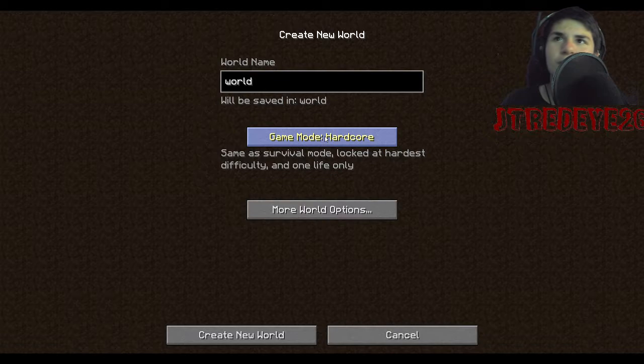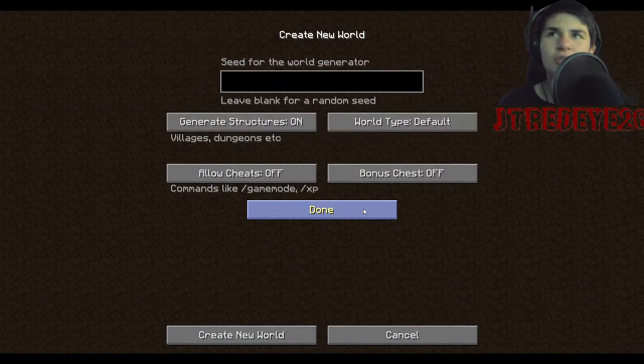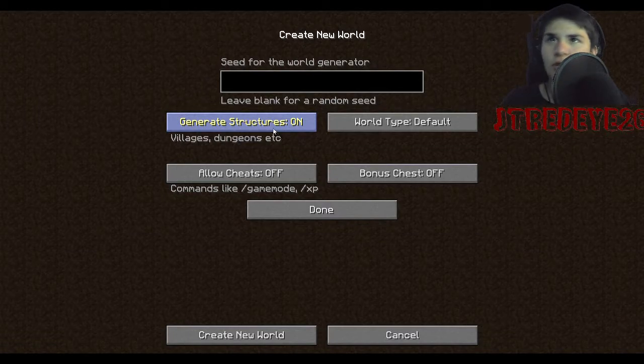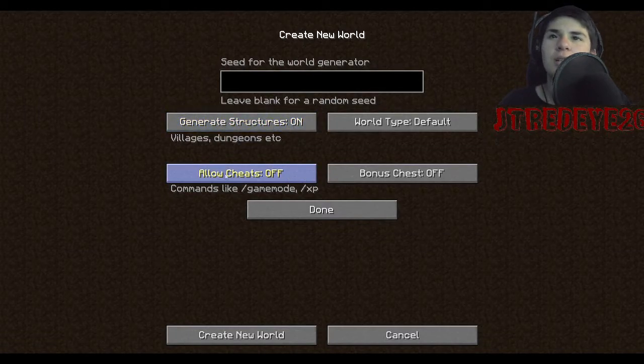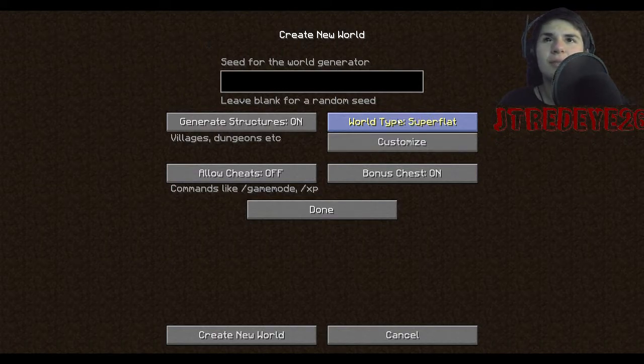There are three different game modes: Survival, Hardcore, and Creative. Obviously we're gonna start off with Survival to show you how to get a good start. Generate Structures — yeah, just keep it on. Allow Cheats is just for commands, it doesn't really matter. Bonus Chest gives you free loot at the beginning, which I'm gonna use. Default is regular game type, Super Flat is mainly a creative thing — don't worry about it.